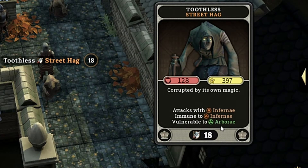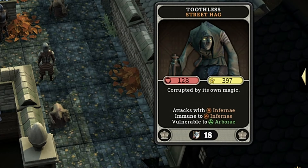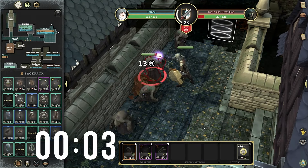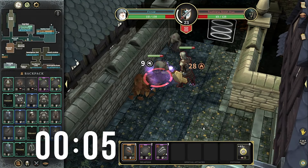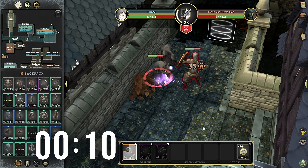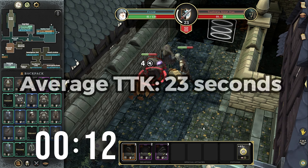This toothless old hag here is going to be our test subject, mainly because it's vulnerable to the arbor damage. I ran just a very small sample size, and I timed myself killing 4 of these old hags with the epic weapon.